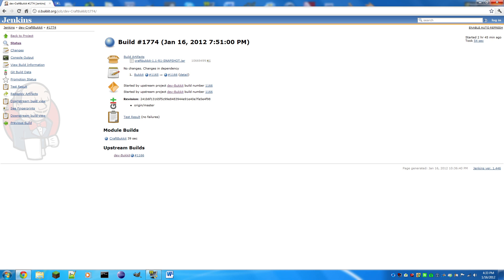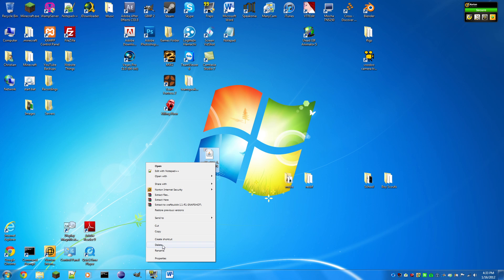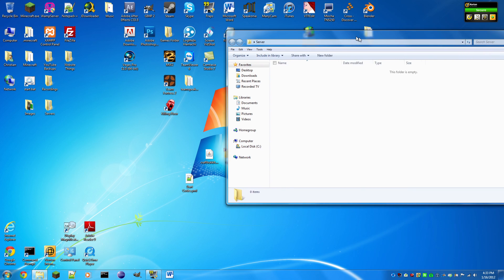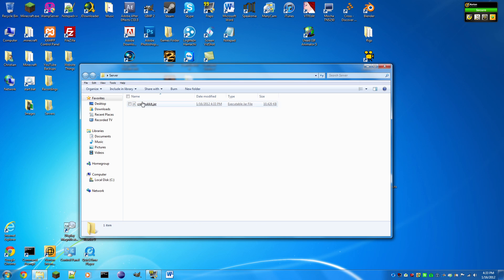Wherever you downloaded it, move it to your desktop for now. It has a long name — we don't like that — so rename it to craftbukkit.jar. Now right-click on your desktop or wherever you want to make your server, make a folder, and call it 'server' or 'craftbukkit-server' — whatever you like. Then drag your craftbukkit.jar into that server folder.